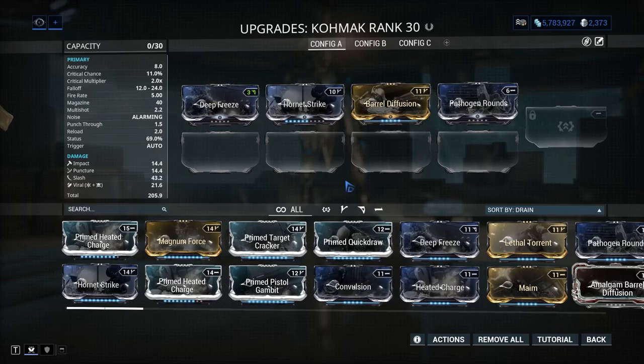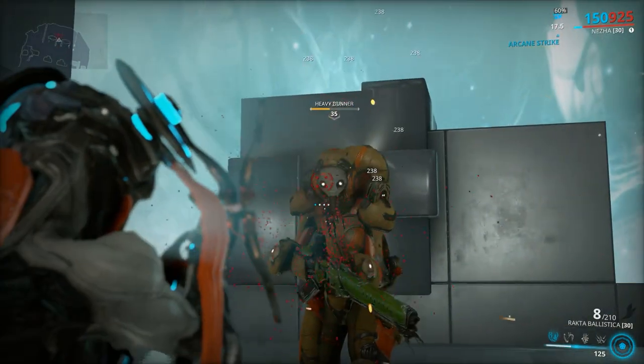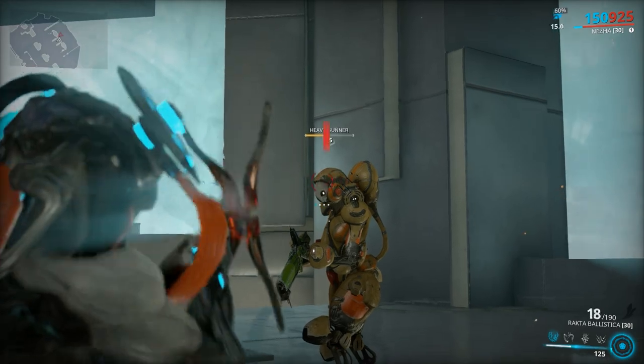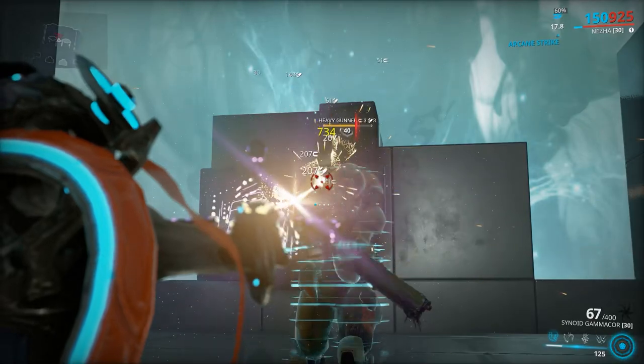Mastery rank 6: Rakta Ballistica. It's basically a better Ballistica, but you also get the Blight effect which every now and then will deal 1000 viral damage with guaranteed proc in a 25-meter radius, which is quite a nice thing to have.